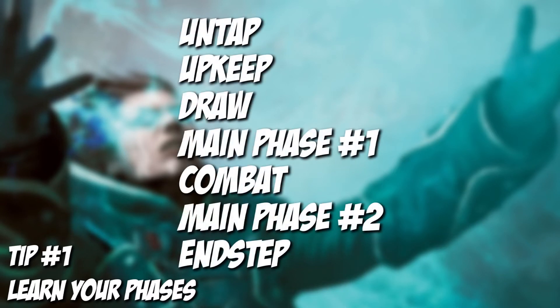So number one, learn your phases. The seven phases are untap, upkeep, draw, main phase, combat, main phase, and end step.